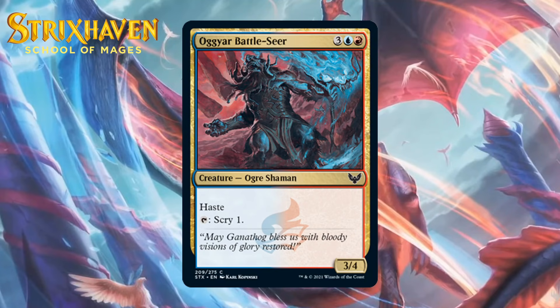Next up, it's Augyar Battleseer, which for three generic, a blue, and a red is a 3-4 Ogre Shaman at common. It's got haste, and you can tap it to scry one. This is all right — it has mediocre stats and haste, and while tapping to scry is good, I don't think it's enough to be anything special. I don't imagine your deck will have room for this most of the time. I'm giving it a C-.